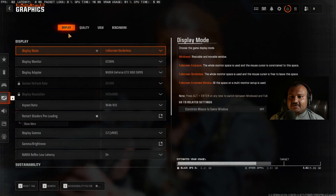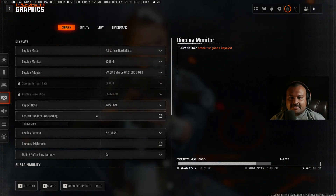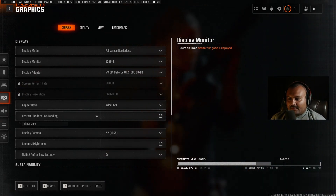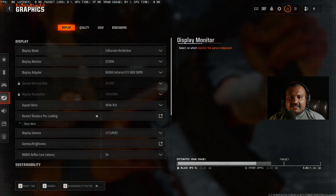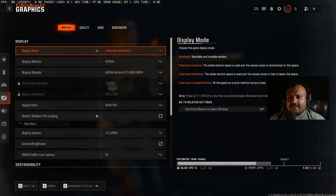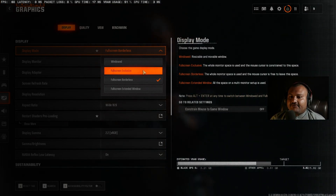We will be starting from the Display tab. If you have multiple monitors, use full screen borderless. If you have one monitor like a laptop or anything else, just use full screen exclusive — that is the best mode if you have one screen. You can also change the monitor from here; I have a Dell and an ASUS monitor and can switch between them.